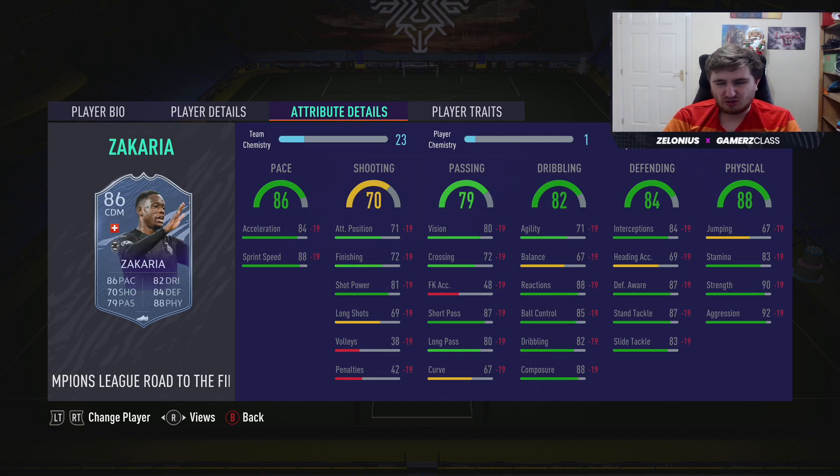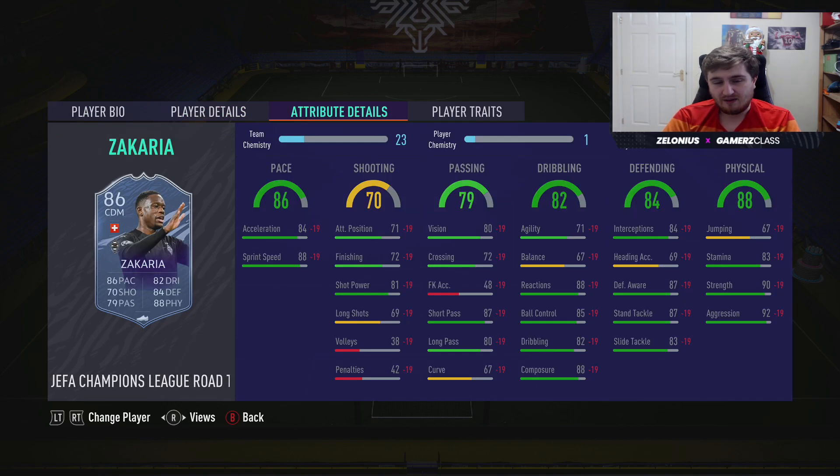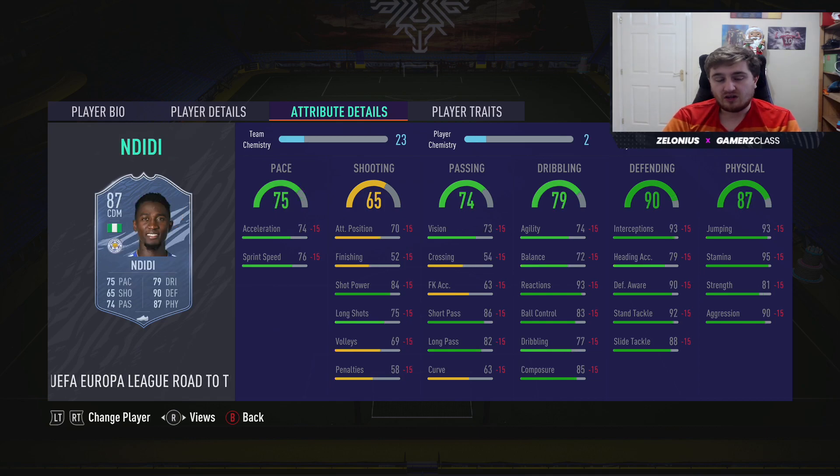Zekaria from Borussia Mönchengladbach — not sure if they'll make it past the next Champions League round, but this guy is already an insane card. The Swiss Vieira is what I call him. I used him as an 85 and he was an animal — genuinely felt quite like the 88 Vieira, maybe not quite as good but not far off. Very good card with strong links to some good Bundesliga players. The Road to the Final Ndidi is a very good center back you could always link him to.